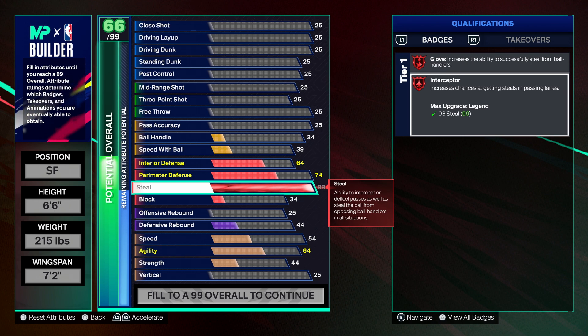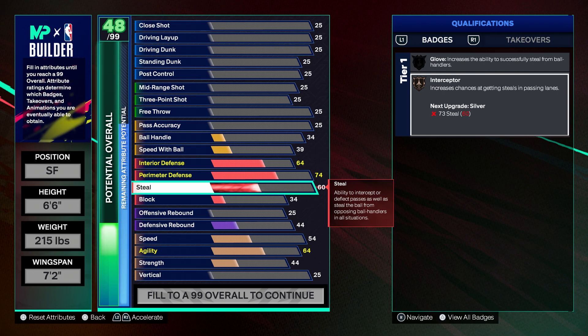So if you're looking for a recommendation as far as steal levels go, you want at least a 60 if you want to interrupt or have the ability to jump passing lanes. You want at least 60 for Bronze Interceptor to unlock the animations. If you go under that, your guy is going to wave his hands around and do this weird motion like he's falling backwards. But as soon as you unlock this badge, it unlocks the animations for you to jump in front of the pass — jump to the left, jump to the right. You won't have those animations unless you get that Bronze Interceptor badge.